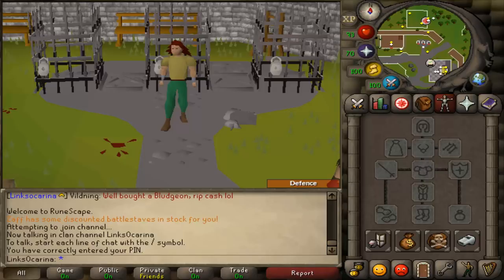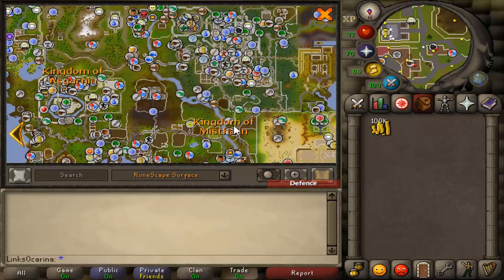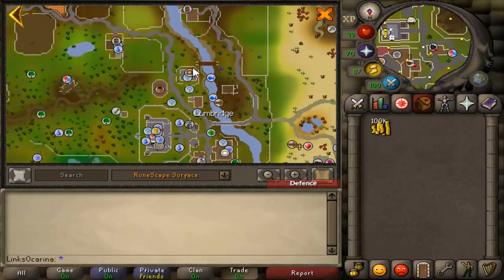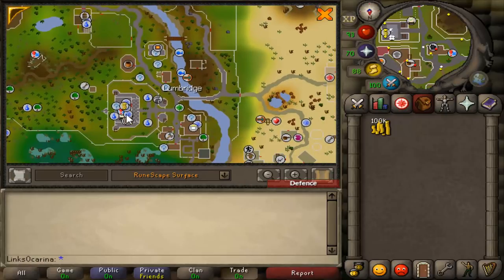But enough filler, let's get into the episode. Now this is an incredibly easy method, but if you're a level 3 straight off Tutorial Island I'll explain to you exactly what you need to do to get to where I am. So you'll spawn here off Tutorial Island around this area.